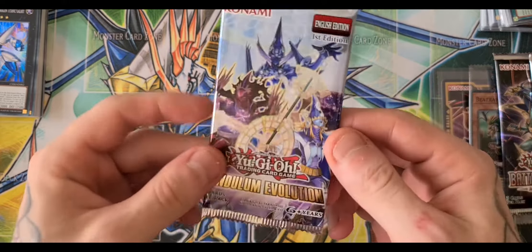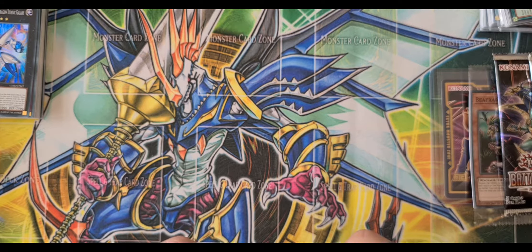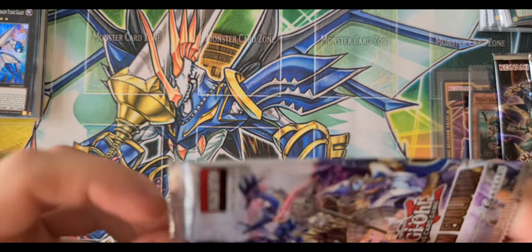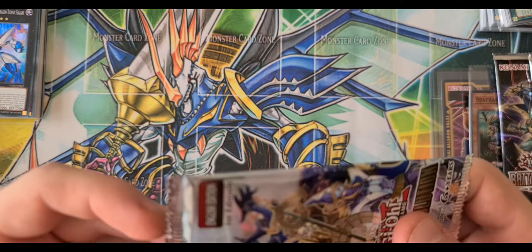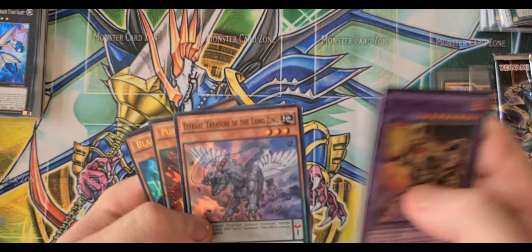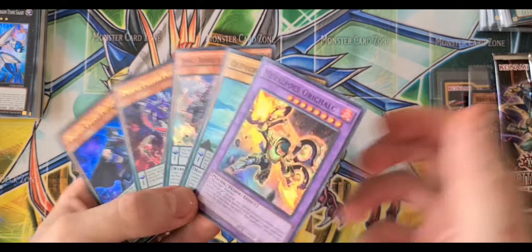I'm going to go for Pendulum Evolution next. Having a little problem with the packet here — happens sometimes. We have Metal Foes Orcalium, Quillfort Monolith, Fraxi Treasure of Yang Zing, Purple Poison Magician, and Black Fang Magician. I love these packs because they're all holos.